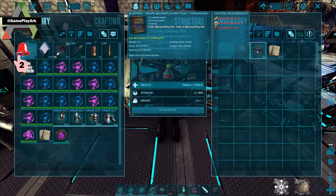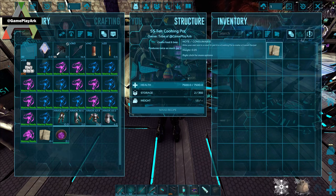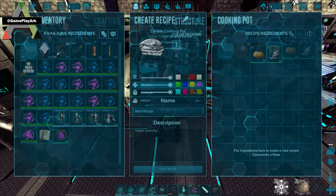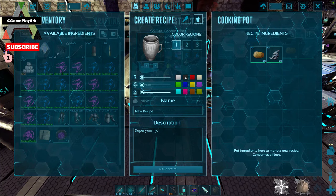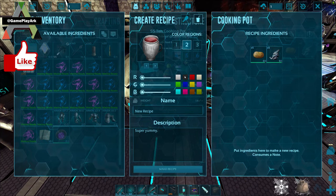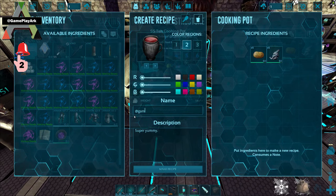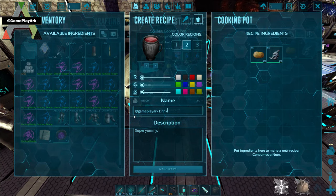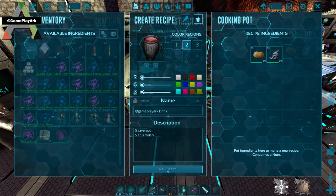We have made a food recipe here, so we're going to make a drink recipe too and then show you how to make the food recipe. So we put the note in here, we take all the ingredients — I'm using five savoroot and five aquatic mushrooms. You select on the top right 'drink', you change the color, and then you put a name for it. So we're going to name it 'Gameplay Arc Drink'. And you can add the description here. And click make recipe.